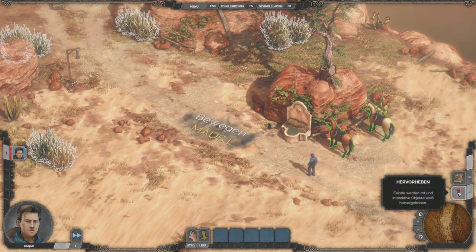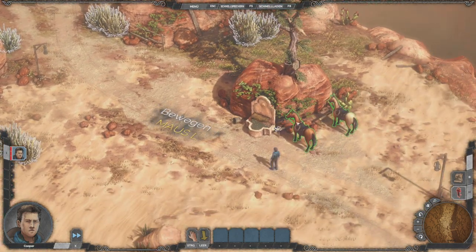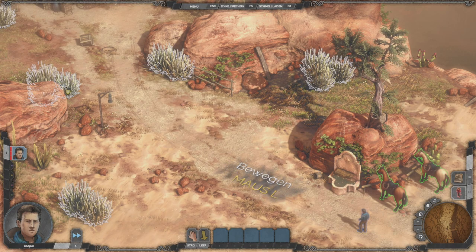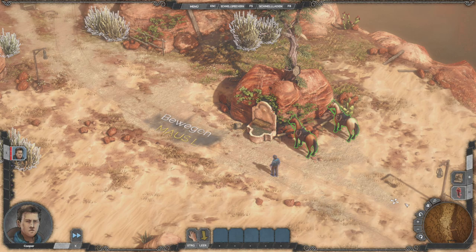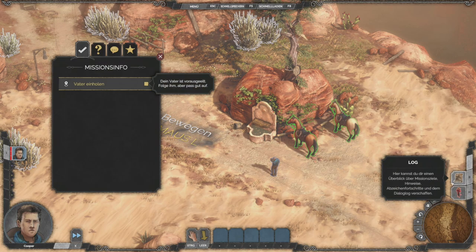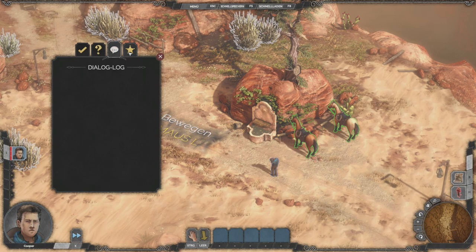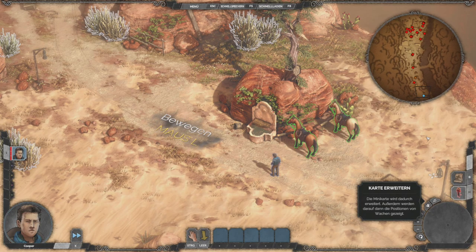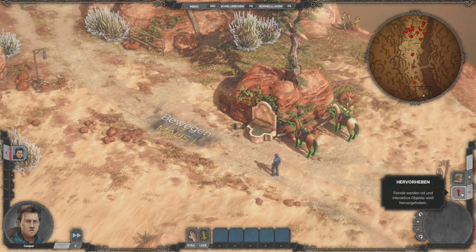Ihr könnt mit der Taste Dinge hervorheben. Grün sind in dem Fall gute Dinge. Die weiß markierten Teile sind hier Büsche, wo wir uns verstecken können. Desperados 3 ist ein Echtzeit-Taktik-Spiel. Dann können wir hier die Karte erweitern – finde ich manchmal ganz praktisch.